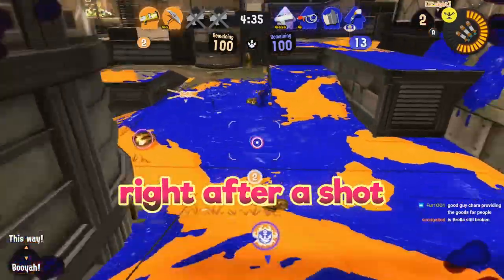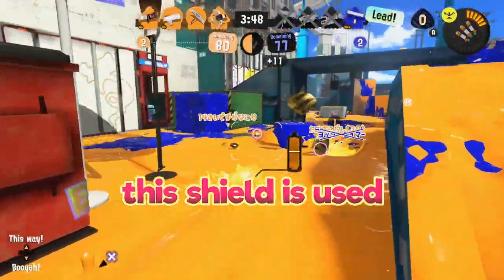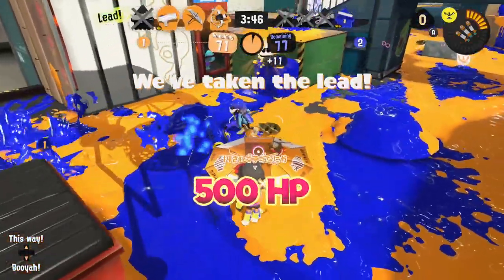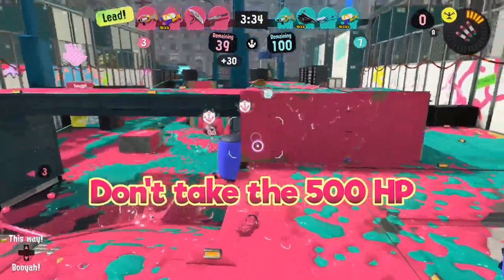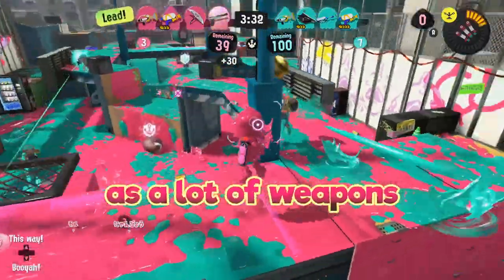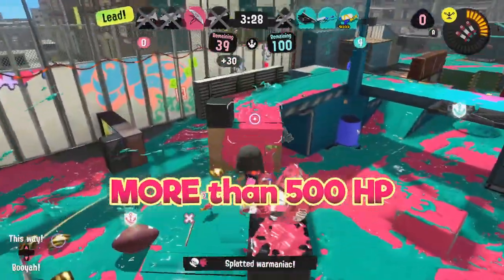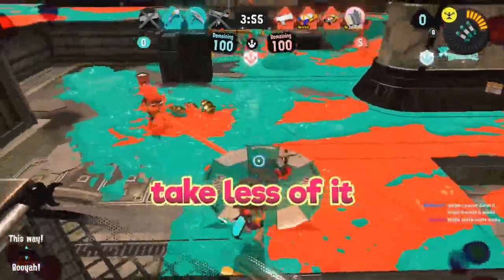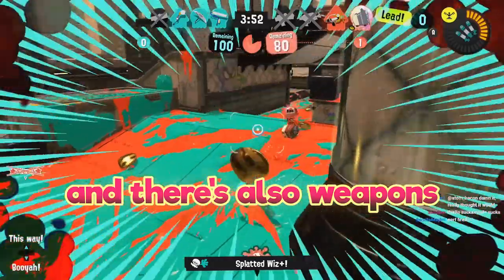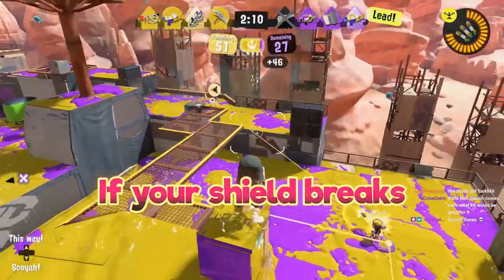You can use the shield by holding ZR right after a shot, where you very quickly pull up a shield that can do small damage and knockback. Primarily this shield is used to protect yourself and has an entire 500 HP, as well as paints your feet, which can be rather useful. However, don't take the 500 HP too seriously, as a lot of weapons have different damage multipliers — for example, you can take more than 500 HP worth of damage from shooters or dualies, but you can take less from something like a blaster or charger. There are also weapons that can hit around it, like sloshers and blasters.